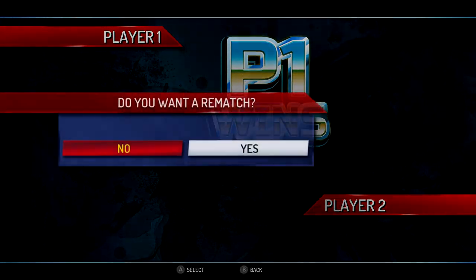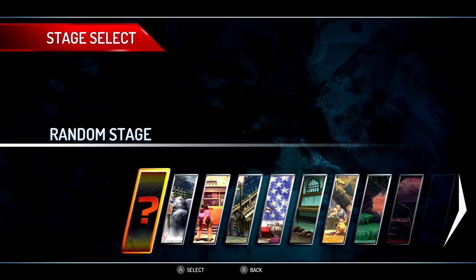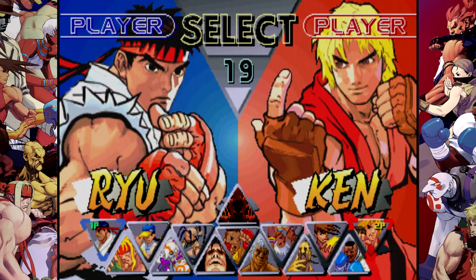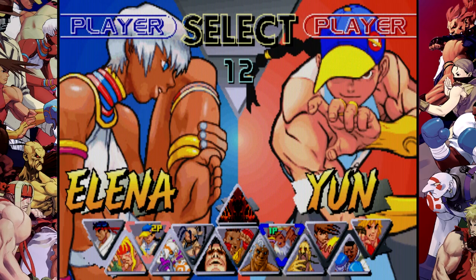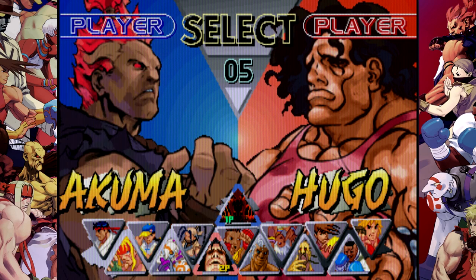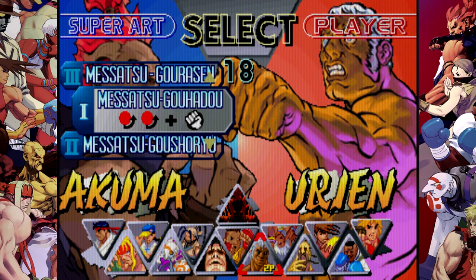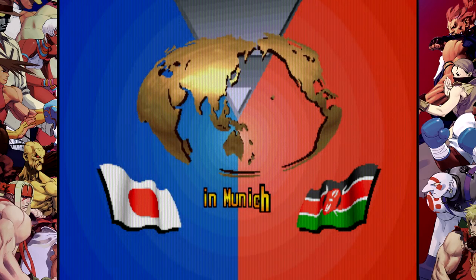That was a wash. Next is Second Impact — they added a couple more characters, some new graphic tweaks. A lot of people call Giant Attack the best version of Street Fighter 3; it's either Giant Attack or Third Strike, but most people go Third Strike. New characters include Hugo and Urian — Hugo was in Final Fight. Fine, we'll choose Ibuki.